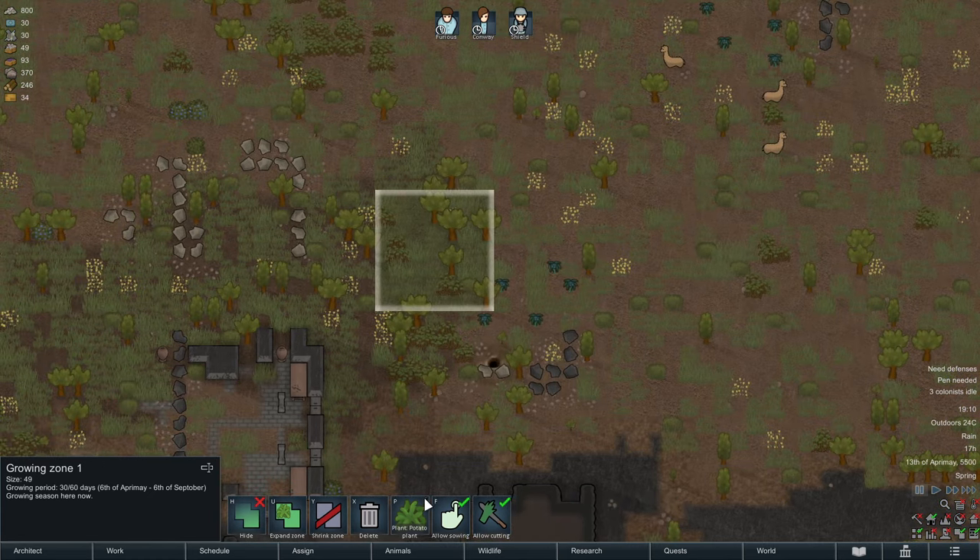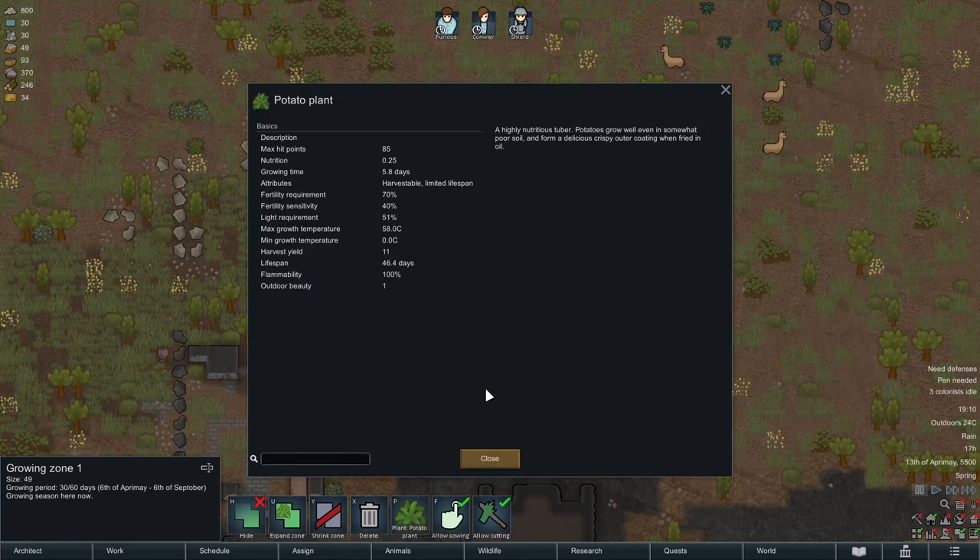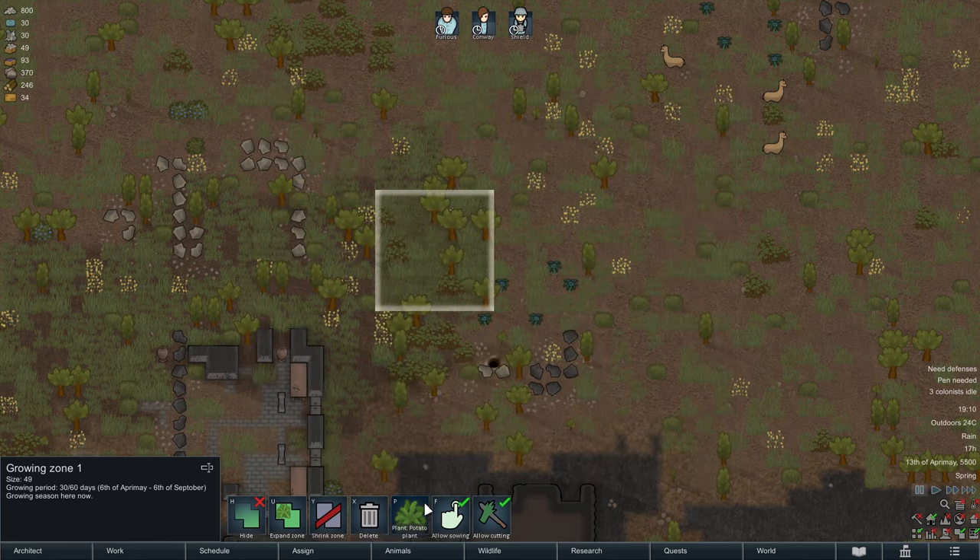Clicking in there, we can now select what we want to plant. There are a lot of different plants and the default is the potato plant. Here's the deal: potato plants have a very low fertility sensitivity and a very low fertility requirement, meaning they don't benefit as much from fertile soil as other plants.